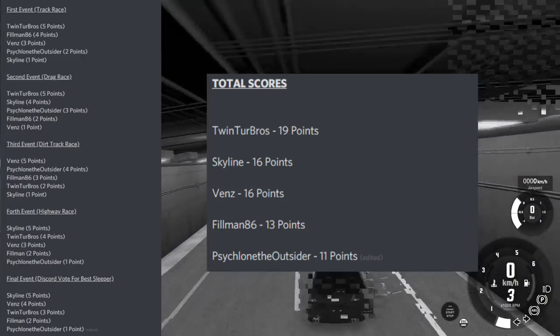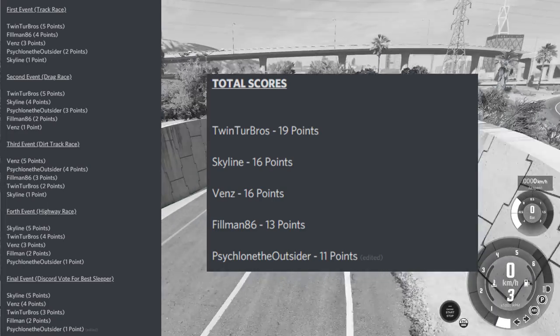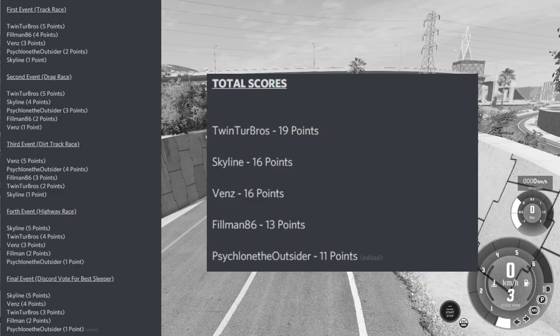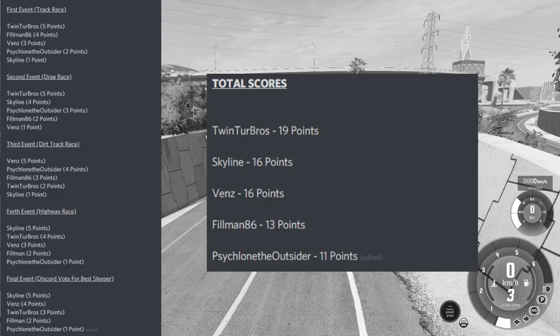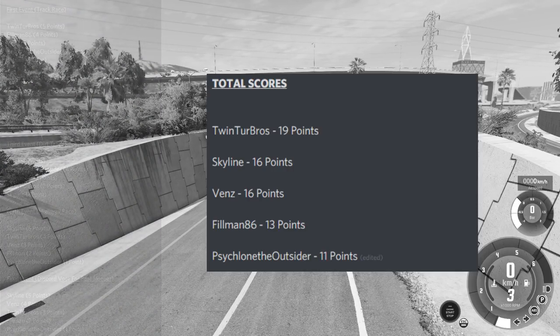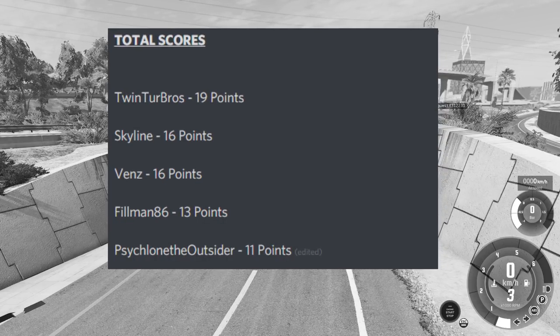Final overall scores: first place is Rye (Twin Turbos) with 19 points, second and third tied between Skyline Fox and Vens with 16 points each, fourth is Filmin 86 with 13 points, and fifth is Cyclone the Outsider with 11 points. It was closer than expected — everyone had fairly consistent results across events.